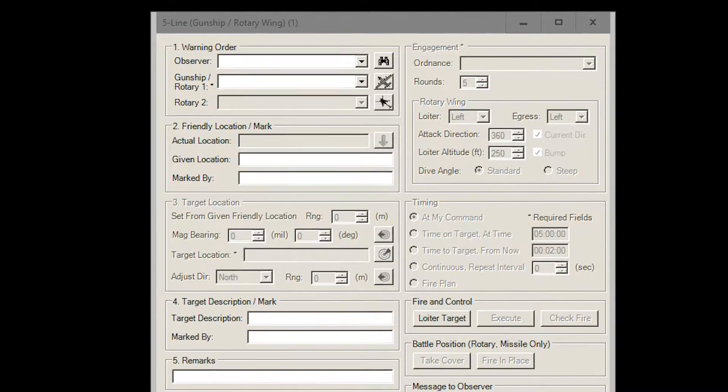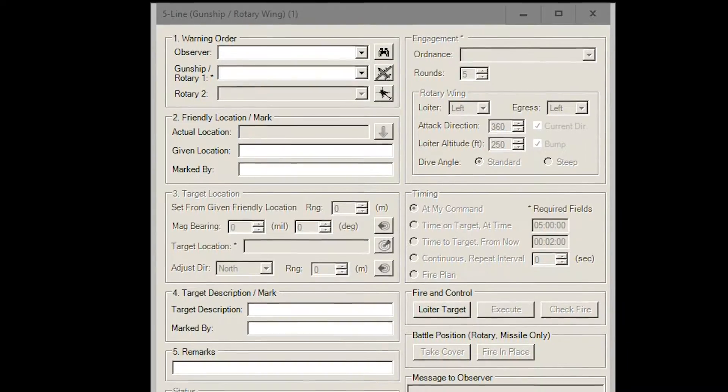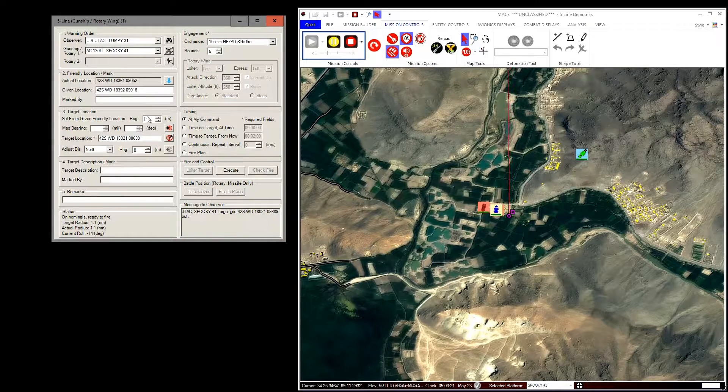The five-line form is used to direct munitions for fixed-wing and rotary-wing gunships. You can select the observer to make adjustments to fire from the friendly location. If left empty, the attack will continue if you have a valid target. The form gives you the option of using a given friendly location versus the actual friendly location.